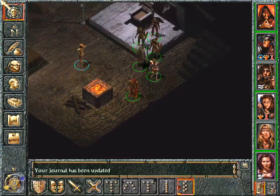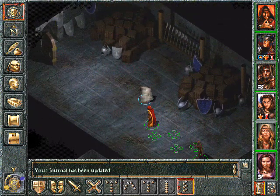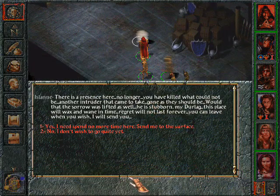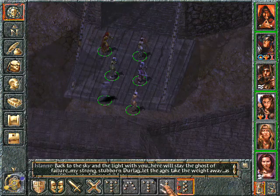Claire seemed rather amazed that I defeated the demon knight, and perhaps so was I. She was also happy that at least one of her friends made it out alive. And the way to get out of here — the ghost teleports us out. There is a presence here no longer. You have killed what could not be. Would that the sorrow was lifted as well. He is stubborn, my Durlach. This place will wax and wane in time. Regret will not last forever. You can leave when you wish. I will send you to the surface. Back to the sky and the light with you. Here will stay the ghost of failure — my strong, stubborn Durlach. And we are out again.